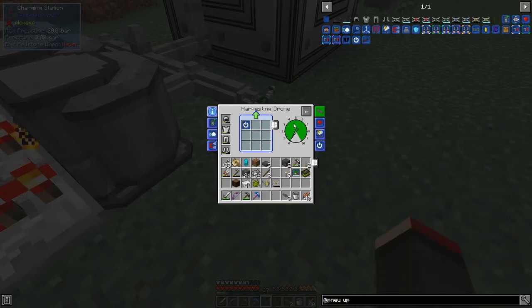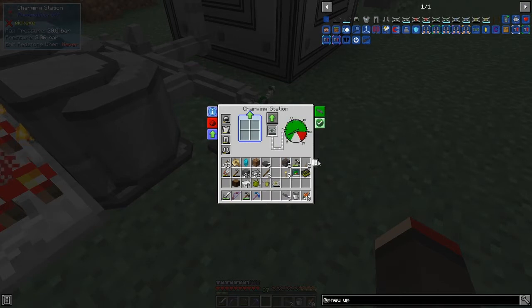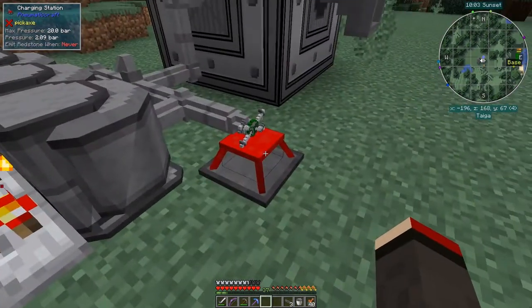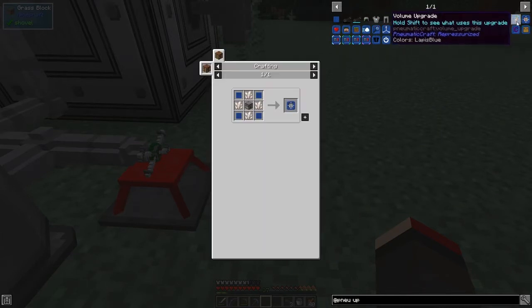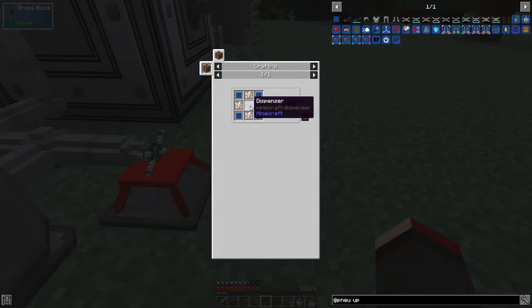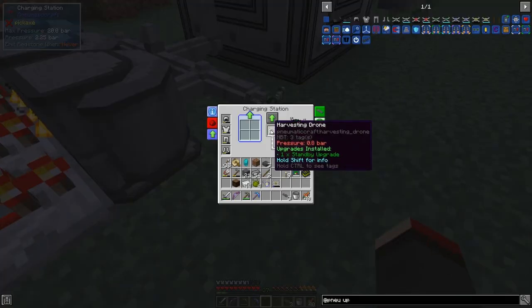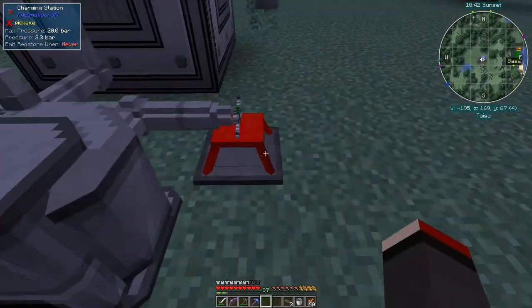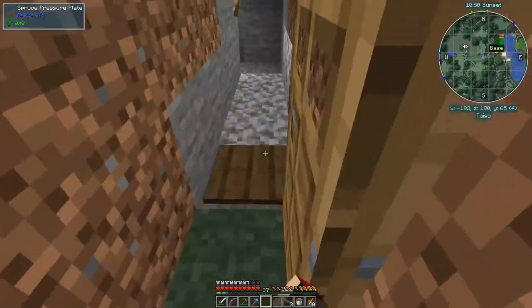The second drone also gets a standby upgrade installed. At the moment this one has 0.1 bar and the other has 2 bar, which is enough to start. I need to build another charging station on the other side with a dispenser upgrade. The dispenser upgrade requires a nether trip - we can probably do that next episode. We also need two dispensers because I'm making two charging stations, one for each drone. This drone has 0.8 bar which should be enough to start, so let's take the drone out and get these to work.